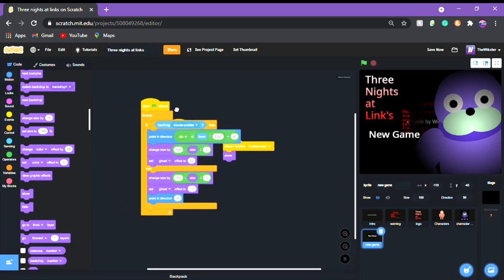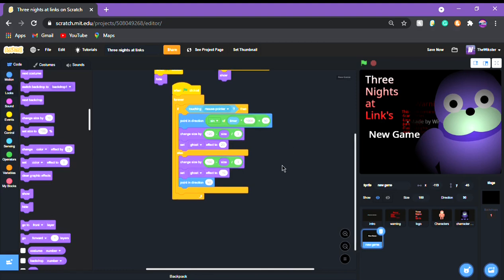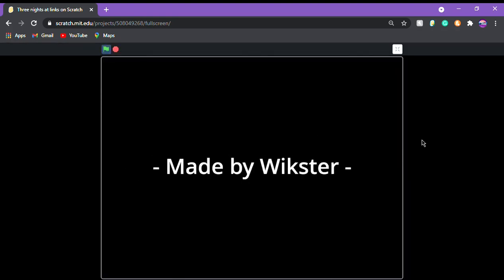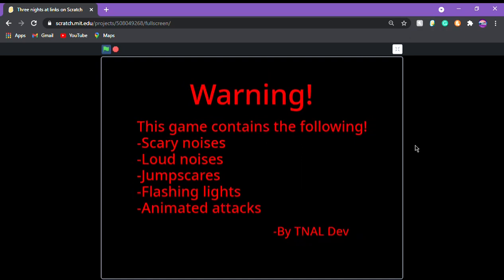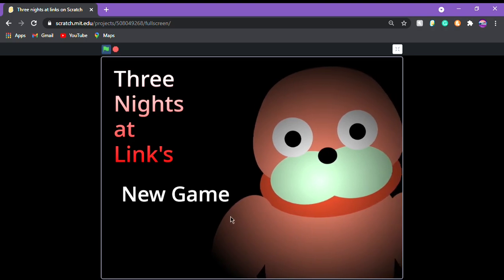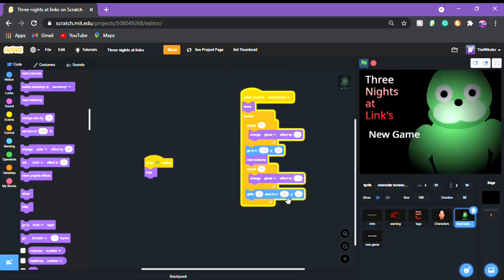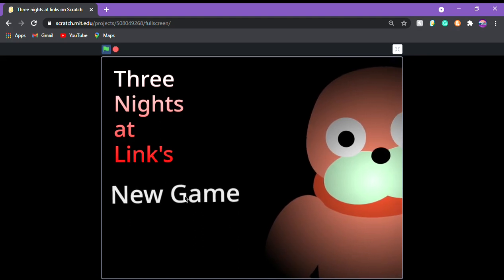I'm gonna pull something out of my backpack real quick — you can copy it if you want. Like this isn't necessary, it's just to make the game look better. So you're gonna get that, and then it's gonna get the warning by three nights link stuff, and then you put your name. It does collide — you can change that by making it go a little shorter, so instead of x negative 43.